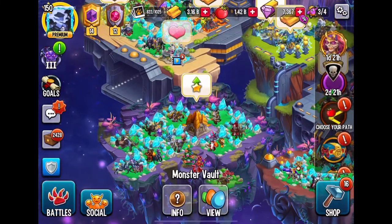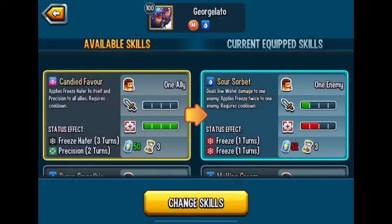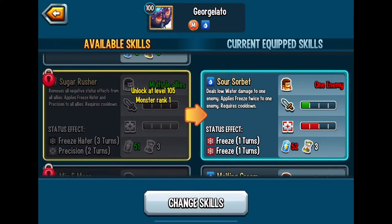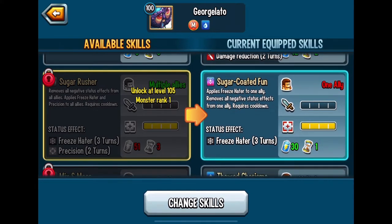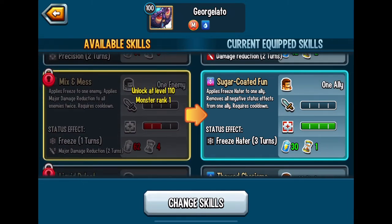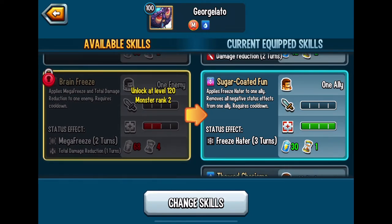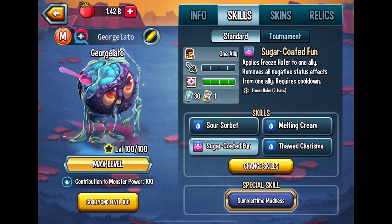One thing I forgot to show you guys was the additional attacks this monster will be able to provide after it reaches certain levels. We have the four original, but once you get to rank 105 we have Sugar Rusher — removes all negative status effects from all allies, applies freeze hater. Mix and Mess applies freeze to one enemy and applies major damage reduction to all enemies. At level 15, it removes positive status effects from one enemy. Brain Freeze applies mega freeze and total damage reduction to one enemy, but requires a cooldown.